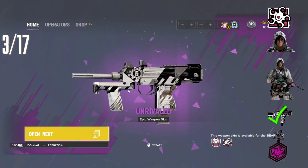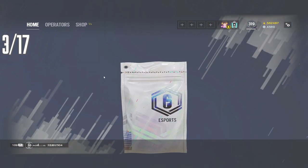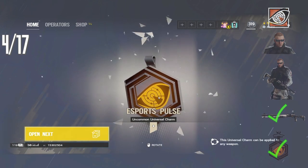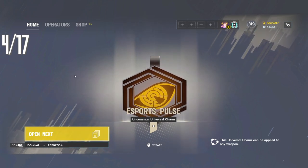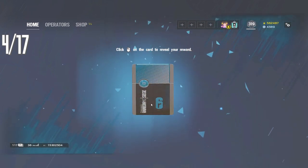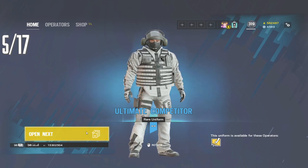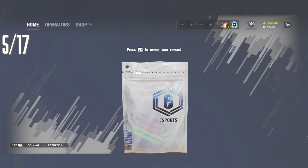And we get the bearing. Not bad. Let's keep going. A common — this is probably going to be a charm. The pulse charm. It's clean. I like these charms a lot, actually. I kind of like the glow they give them. As long as it's not the bandit headgear, we keep moving. We now have the bandit uniform, so now we just need the weapon skin and the charm.